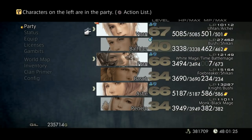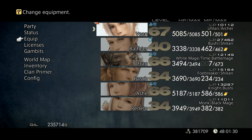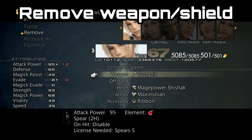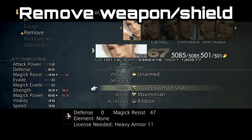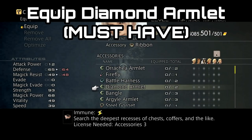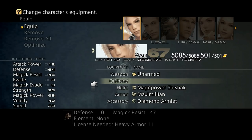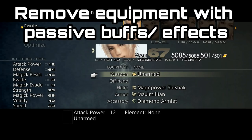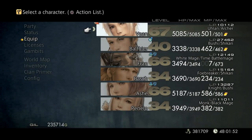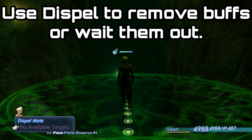Open up your menu and make sure that only one party member is activated. Deactivate the other two party members, then go into your active member and unequip their weapon and shield. Once you've done that, equip the diamond armlet and look through your other equipment to make sure you're not using anything that gives you equip status — like regen or haste. Make sure you unequip those.